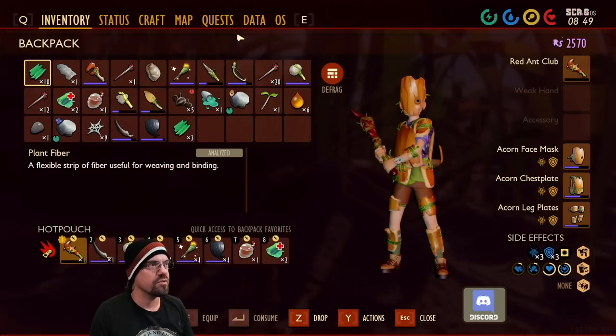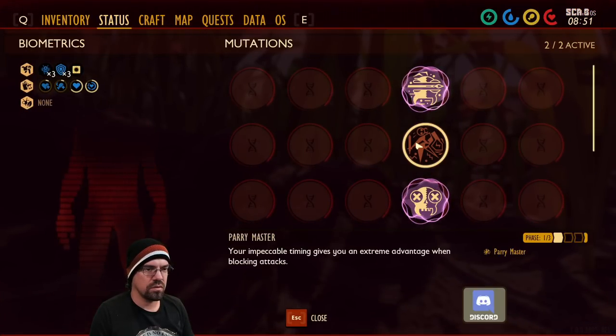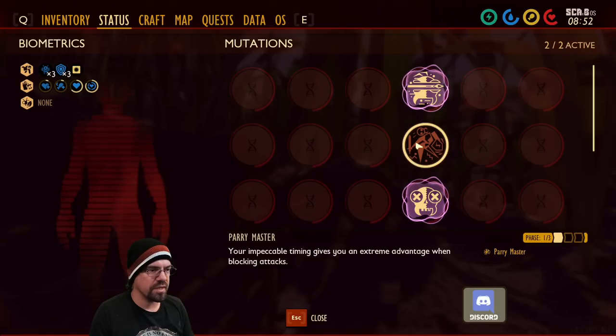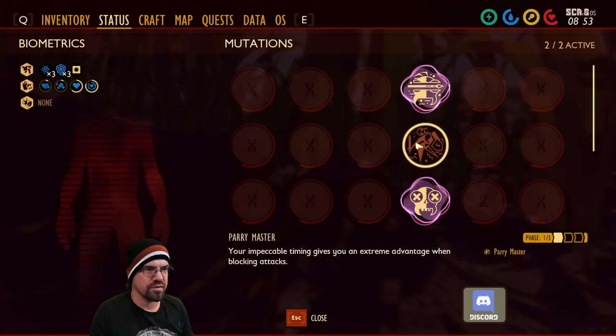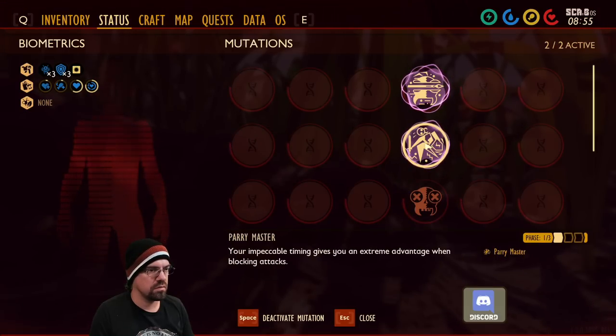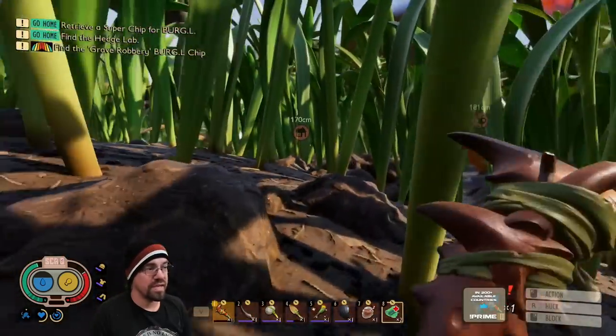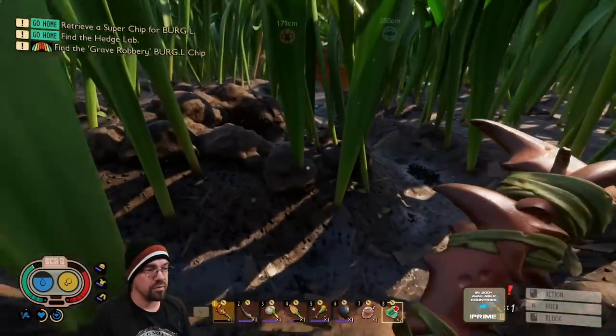Activate the parry master perk. Yeah, what's that do? Your impeccable timing gives you an extreme advantage when blocking attacks. I don't know what that means, but okay. Sounds good — I do like impeccable timing.